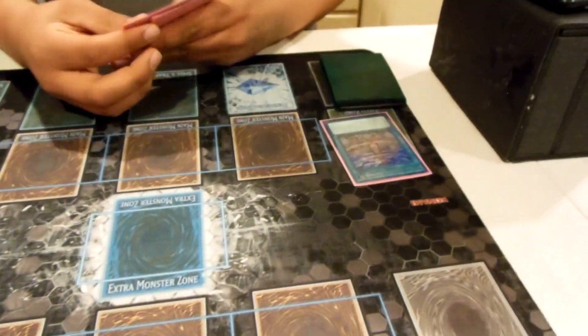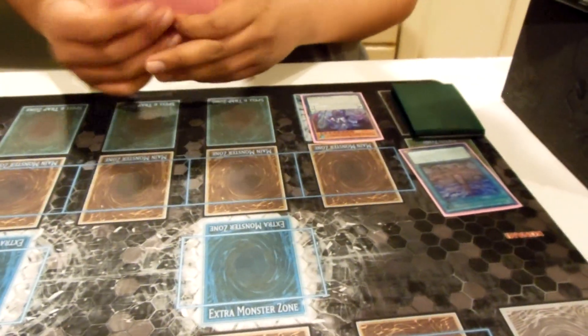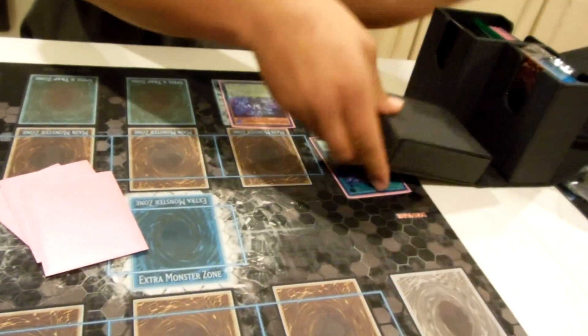First we're going to activate Magical Citadel of Endymion, then activate Master Cerberus in scale. Citadel of Endymion will go up by one counter.